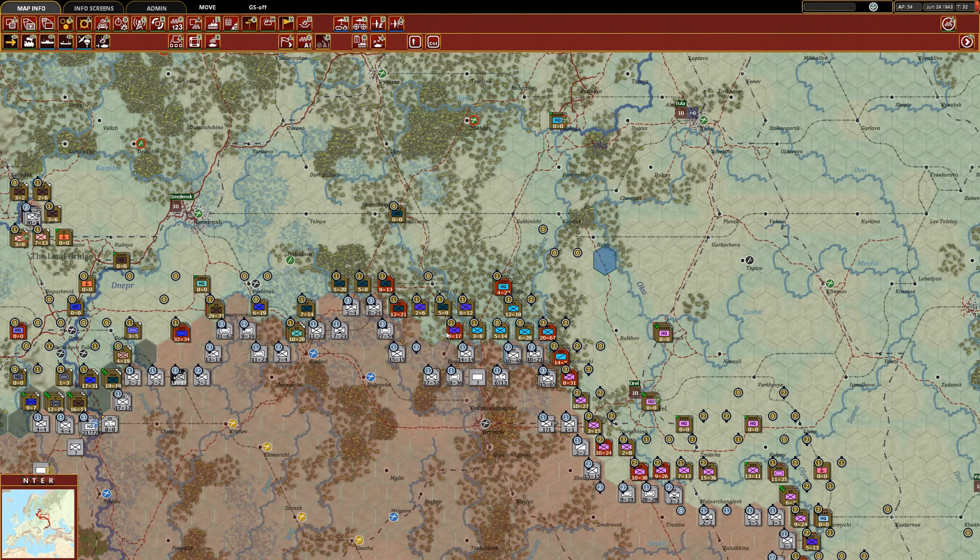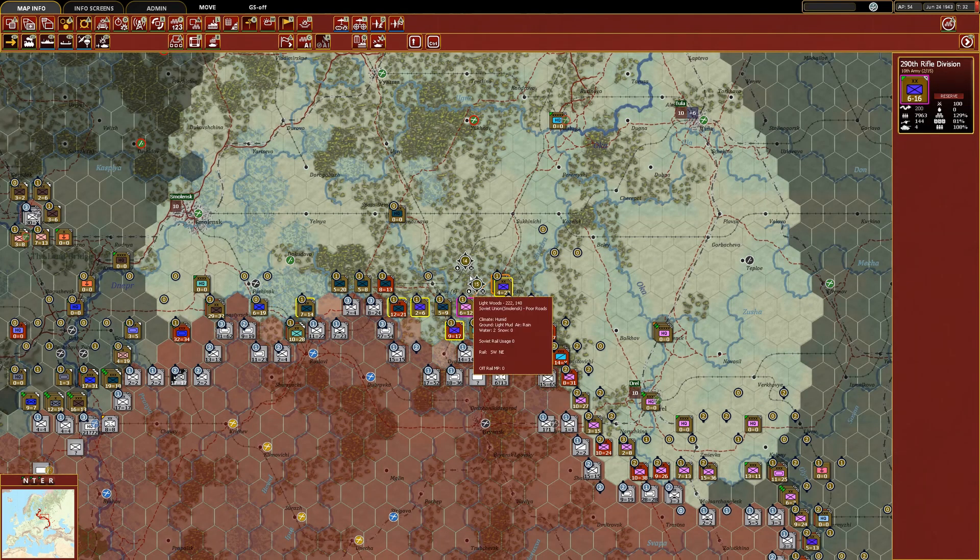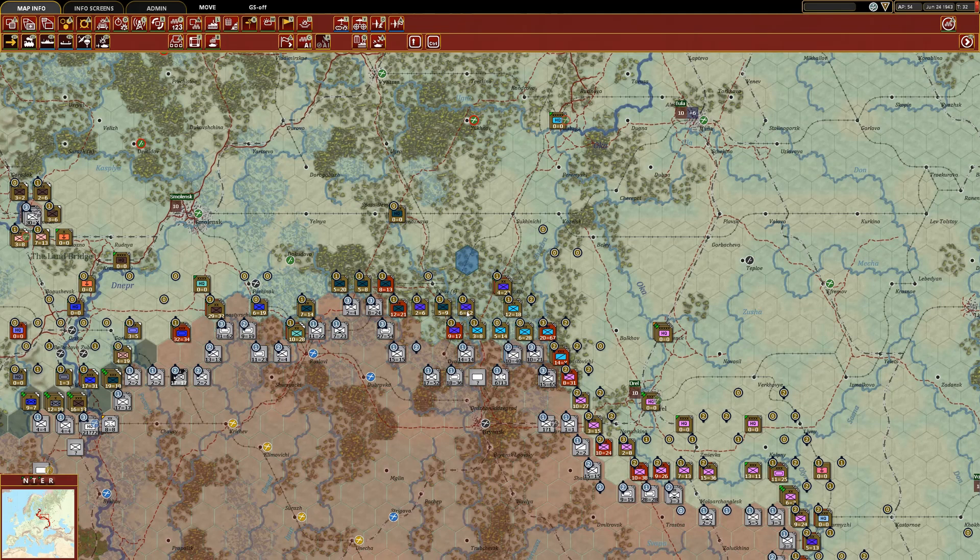Looking at it, I don't see anywhere that we're going to try to push through in this sector of the front. What we are going to do is keep taking these forces that had been brought back to deal with the Panzer unit that got behind our lines. As they become available and ready, we'll take them off refit and start putting them actually on the front to be able to help out with potential future offensives.